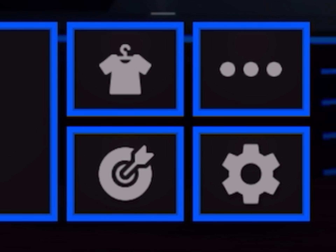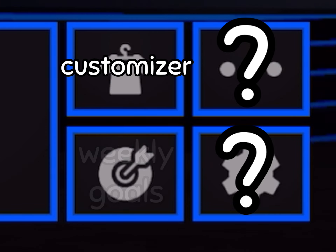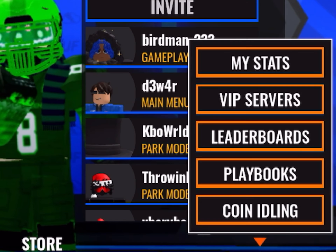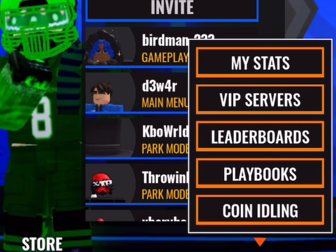And then these four buttons in the bottom right corner — I want you to guess what they each mean. The answers were customizer, weekly goals, settings, and other options. These other options include my stats, private servers, leaderboards, playbooks, and coin idling.